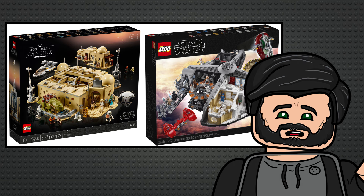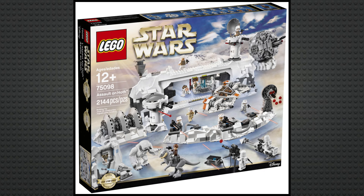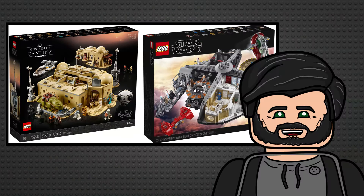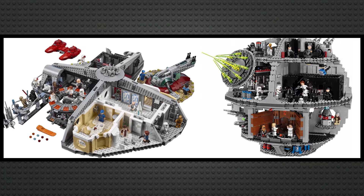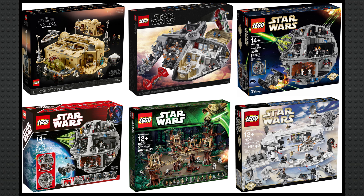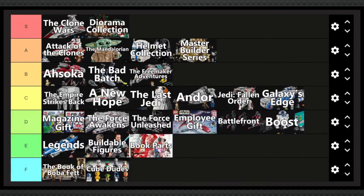The Master Builder Series sub-theme officially only has two sets, but I think a lot of people, including myself, count the two Death Stars, Ewok Village, and Assault on Hoth as MBS sets too. They're all essentially large-scale, location-based playsets with upwards of 15 to 20 minifigures. I love the concept of these sets and I think some of them look great, but I'm not a fan of the open interior skeleton frame style that Cloud City and the Death Star sets have — they just don't have the same appeal as a UCS set. Ranking this based on concept like the helmets and dioramas, I think the idea of a huge location-based playset is a great one, so I'm going to put it in A tier just below the helmets.